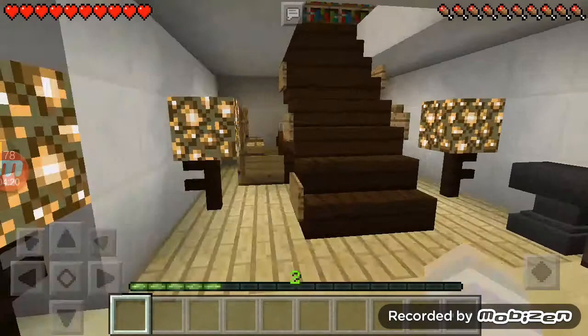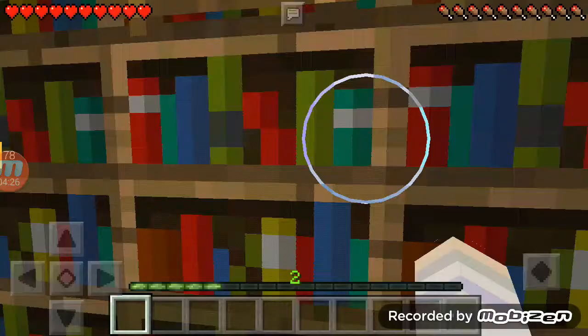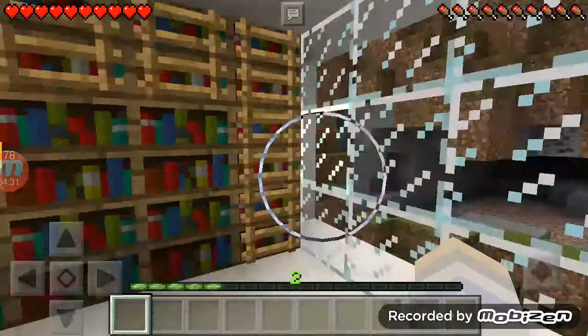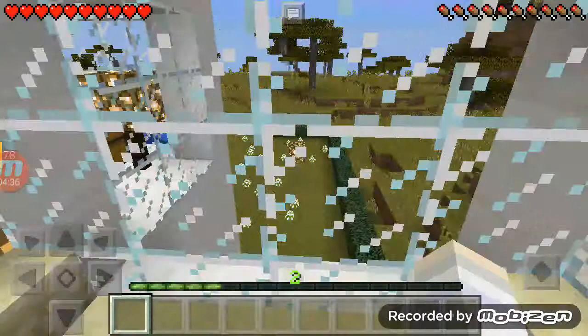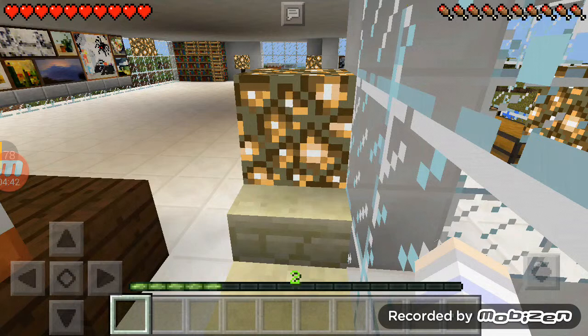Sorry if I don't have much stuff — I don't like having too much. When you come up you see a bookshelf right away. There are some ladders, and there's also a cake. I love having cake in my Minecraft home. This is the bedroom area — let me show you.